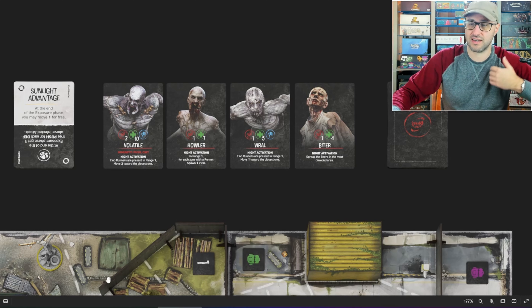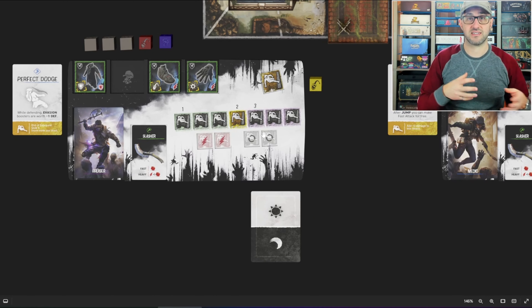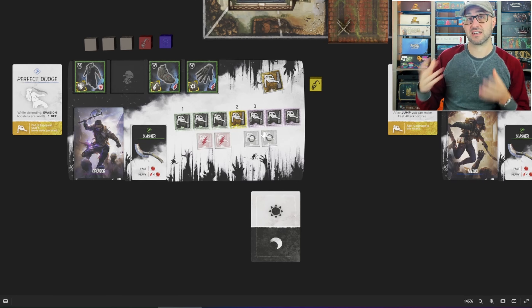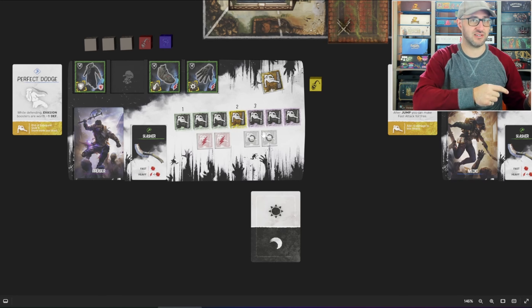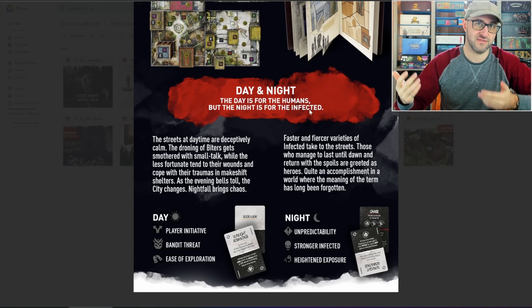During the day phase, players get to decide the order that they want to play their characters. But at night, you're actually drawing cards from a deck to determine which player goes in which order. Also in that deck there are enemy activation cards which can allow the enemies to activate even during the player's turn. Not only that, but the zombies are going to be a lot more alert during the night phase — there are more ways to get exposure, and the zombies are generally just tougher to defeat.